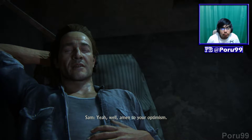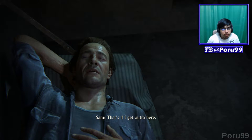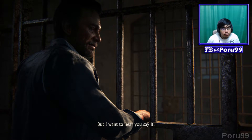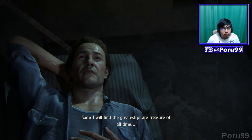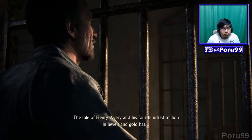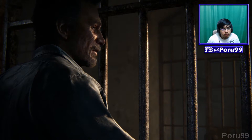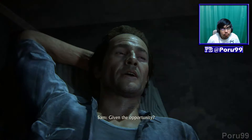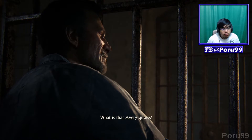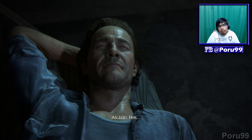Are you not reading tonight? Samuel, come here. Listen — the guards, they're singing. Well, they're probably drunk. Perhaps — but they are content. How can they be content with their small lives and miserable jobs? They have wives to go home to. What do we got? We have ambition — and when we get out of here, that ambition will take us to places these idiots cannot even imagine. Amen to your optimism. What will you do when you get out? I will find the greatest pirate treasure of all time — the tale of Henry Avery and his 400 million. What is that Avery quote? 'I am a man of fortune and I must seek my fortune.'